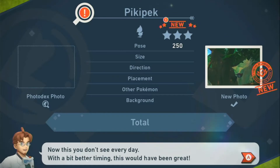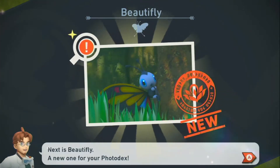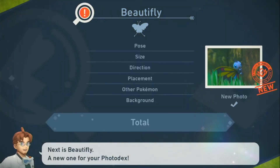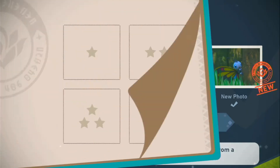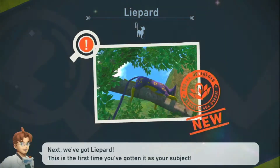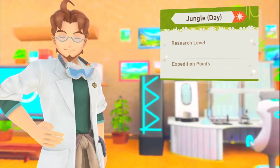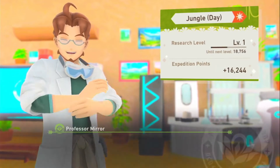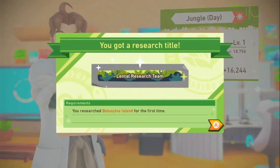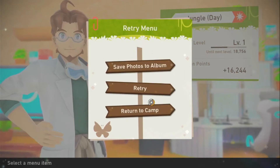With a bit better timing this would have been greater - wow, okay, I'll take that. Three stars - I think it's the rarity. This one should be a four-star or three-star, but it's a one-star. That's our block and he can't really be found clearly. Magic Carp one star. We don't get a new level, but we get a research title and a sticker. We'll return to camp.